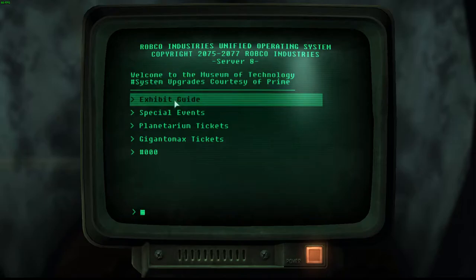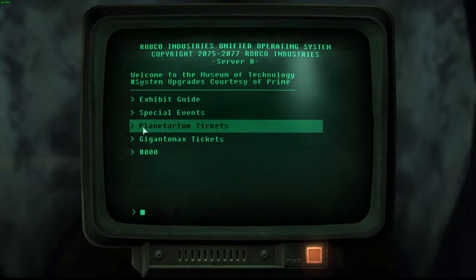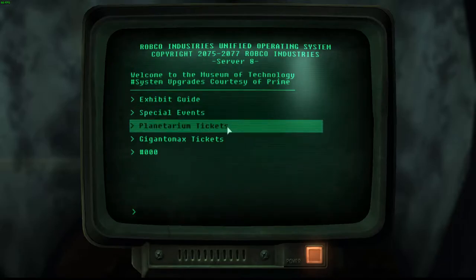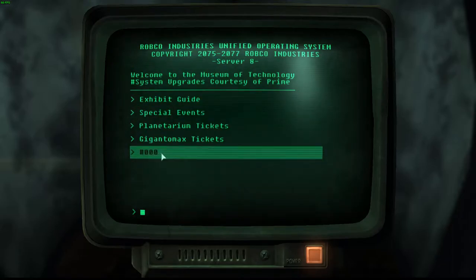It's going to say stuff like Exhibit Guide, Special Events, Planetarium Tickets, Giganto Max Tickets, and so on. But you want to ignore that and click on these three zeros right here.